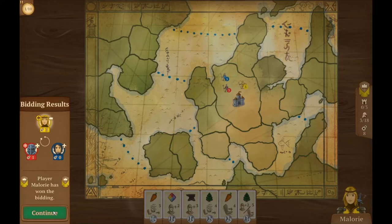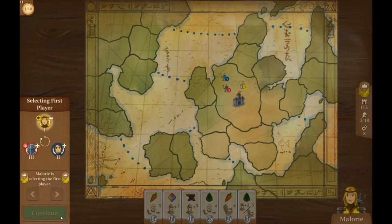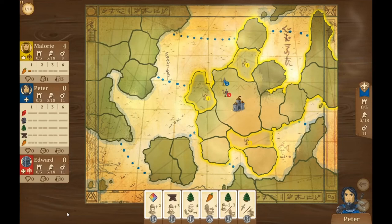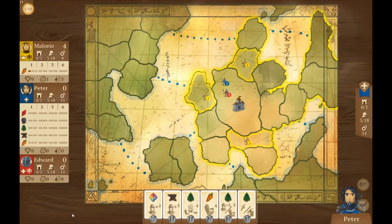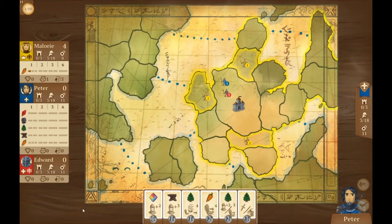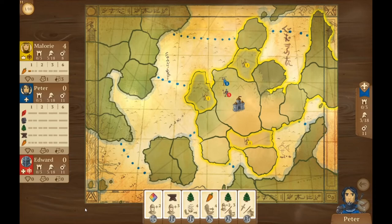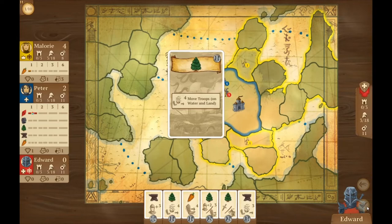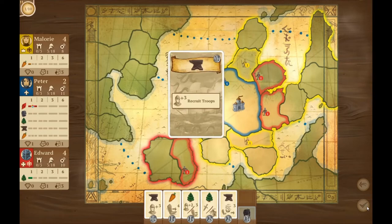This time Mallory won the bidding. Player Mallory won the bidding — she's selecting the first player. Hopefully she doesn't choose me. Yep, she chose herself and is immediately spreading out. I think I like what I did last time, which was to grow a little bit first with people. I'm just going to start with the cheap card here and recruit two more troops in the center region. Edward is also going to expand the same as Mallory.